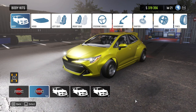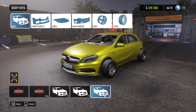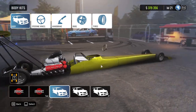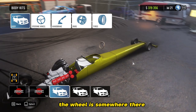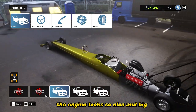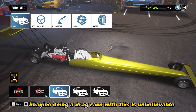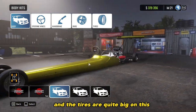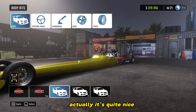Our last mod is on the Roller ZR. Let's count down — three, two, one. It's called Top Fuel Drag Stair. The wheel is somewhere over there but it's supposed to be here. The engine looks so nice and big — imagine doing a drag race with this. It's unbelievable, and the tires are quite big, but we can change them. Actually, it's quite nice.